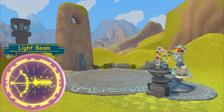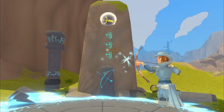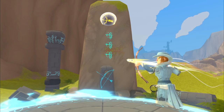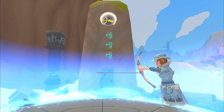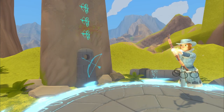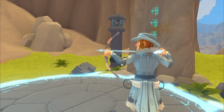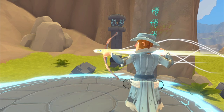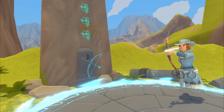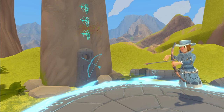The level 4 skill is called Light Beam, also known as Holy Arrow. After the five-second mark, an arrow of light will appear. Releasing the draw will fire both the physical arrow and the Light Beam at the same time. It deals heavy damage — many enemies can be one-shot with it. The main arrow will be destroyed upon impact from the Light Beam explosion.